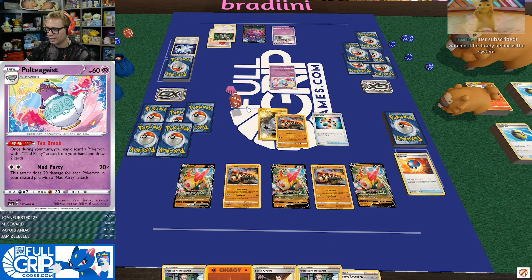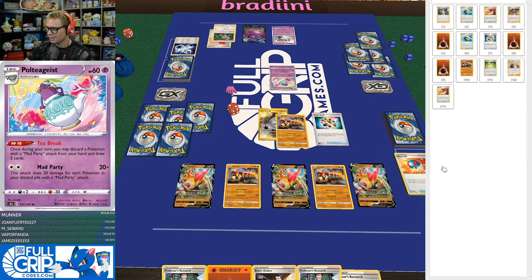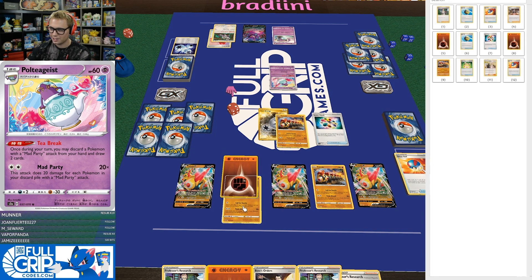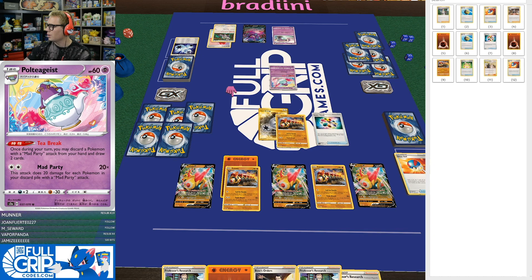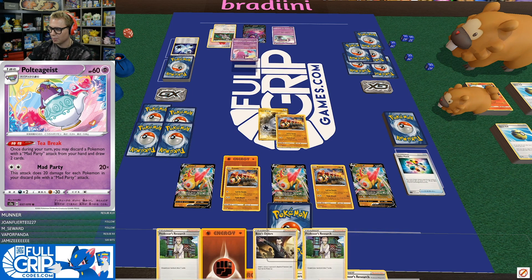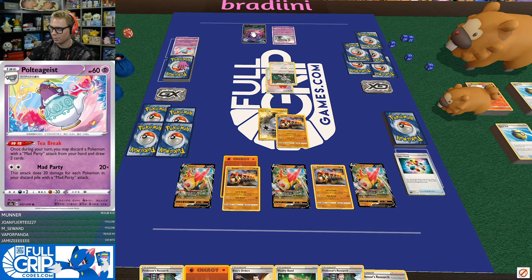We're going to attempt Turbo Patch again. Thanks so much Riley for the Tier 2 sub — 19 months! Heads on that Turbo Patch! Appreciate the support, Riley. We're going to load up this Phalanx here. I don't think it's worth getting energy onto the Phalanx Vs. I'm just going to take a knockout with Team Attack on the Poltigeist. Next turn, since I hit that Turbo Patch, we're looking at potentially taking a knockout on Crobat V.